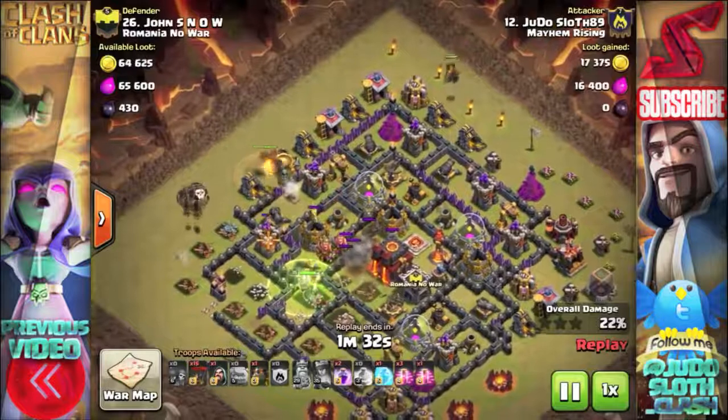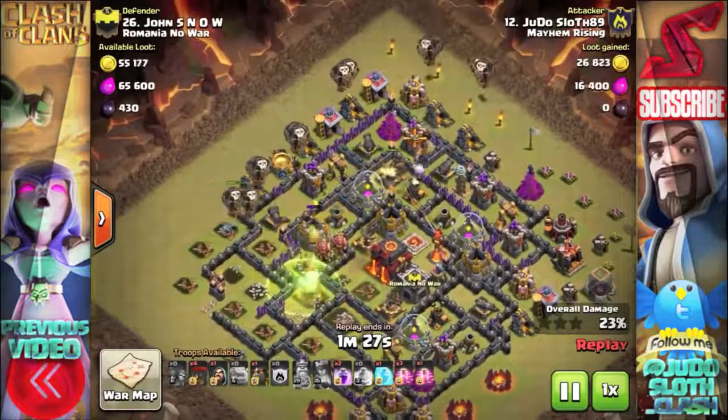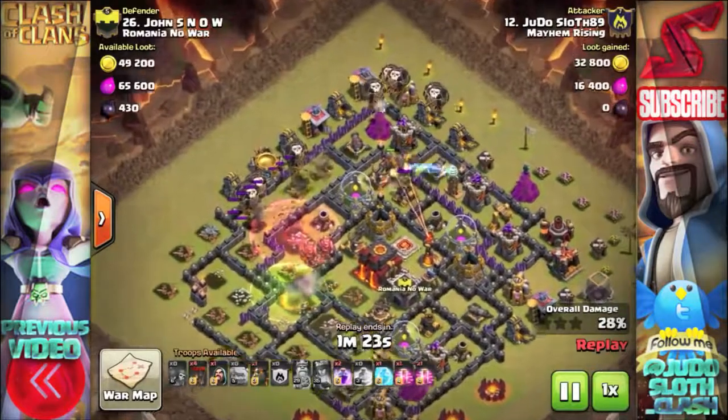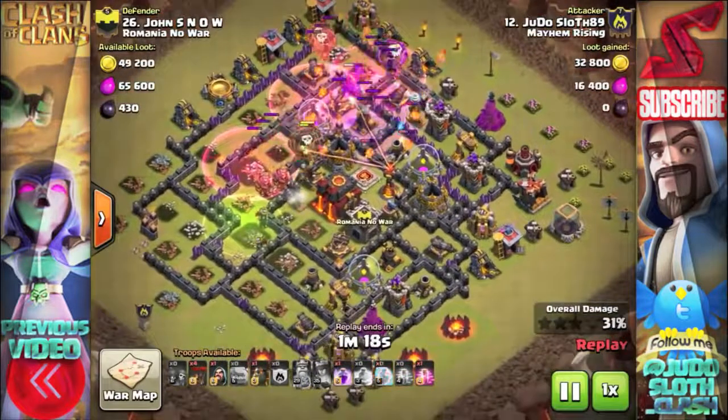Moving on to the air portion of the attack, I have two Lava Hounds cut in from separate angles towards the northern air defense, and then surgically deploying my balloons on each of the defenses that are being tanked for. I'm then trying to cover as much ground as I can with my haste spells.